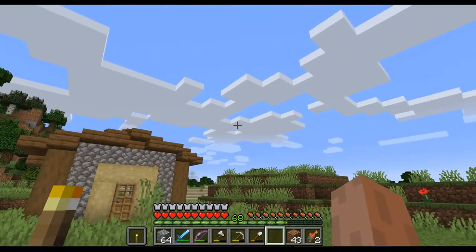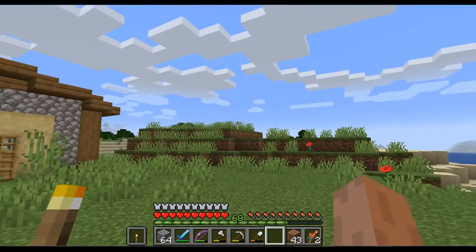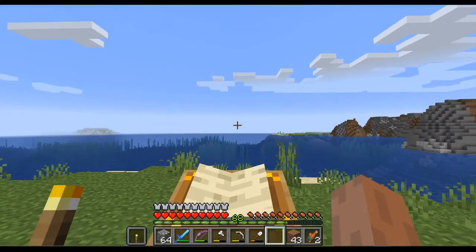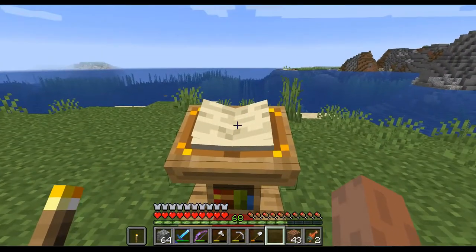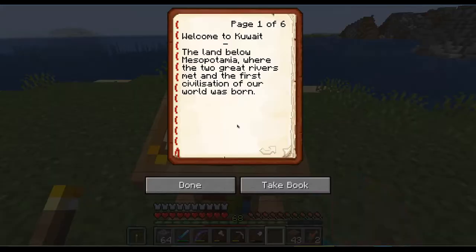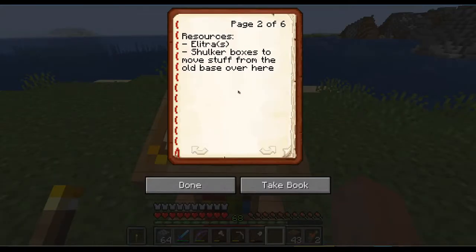The two great rivers are back there. Unfortunately we are facing the wrong direction because this is north and it should be south. This book tells us a bit of the goals near and long term for this series. Resources-wise we need elytras and shulker boxes to get our stuff from the old base over here, so we can properly set our base here.